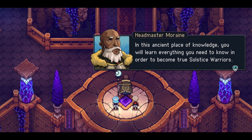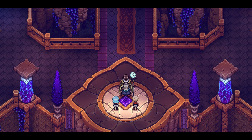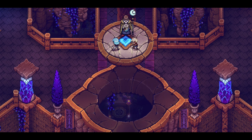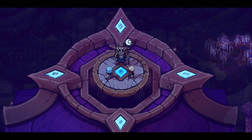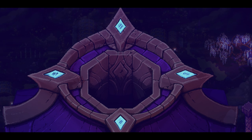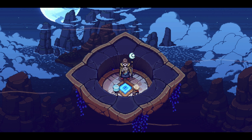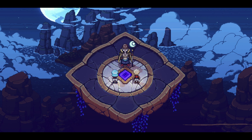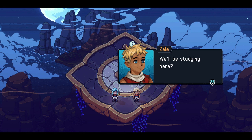'Welcome to Zenith Academy. In this ancient place of knowledge you will learn everything you need to know in order to become true Solstice Warriors.' 'We've been waiting for this for so long - when do we start?' 'Right now!' Oh, we're going up even higher - we're going to the very, very top. 'Welcome to the classroom in the sky.'